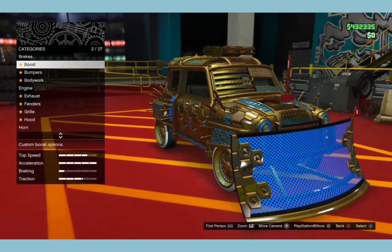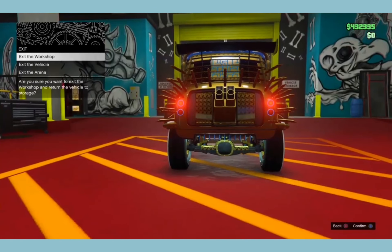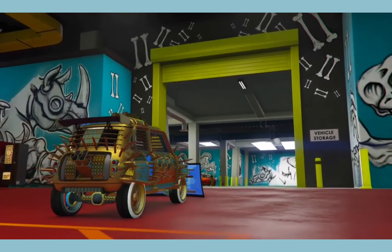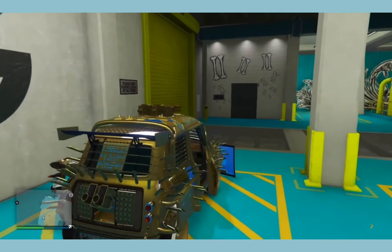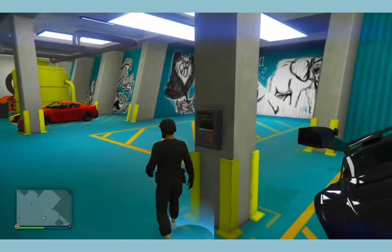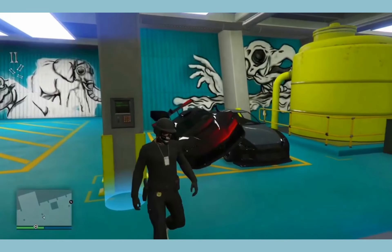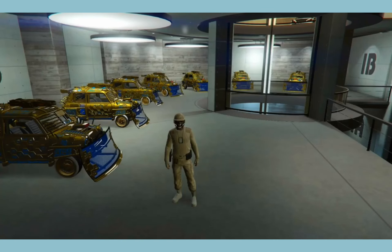I did this glitch again just to prove that it does work and you can fill up your entire garage in one go. Just take your time with the glitch — it is very inconsistent and it's going to take you a couple of tries of closing your application and opening it again. But this glitch does work, it's very effective, and it's going to make you millions of dollars if you're patient. My garage right now is actually full of ISS's — subscribe.